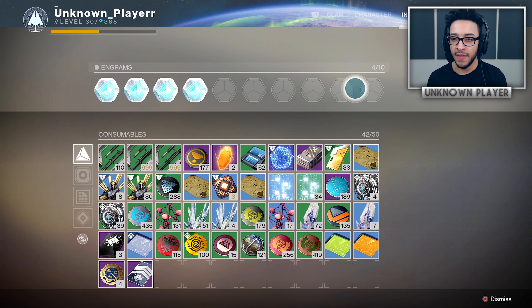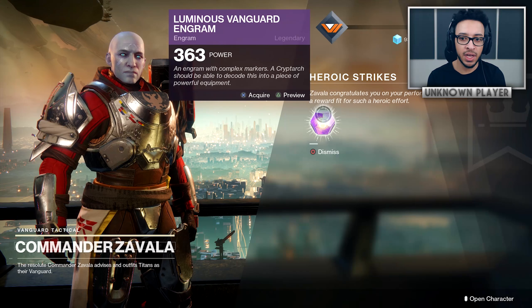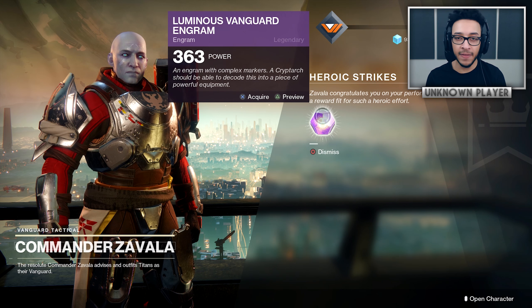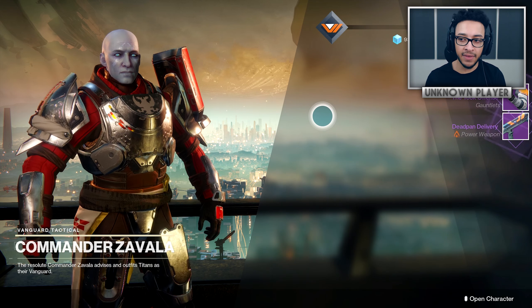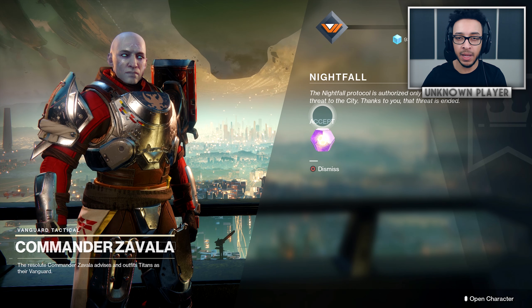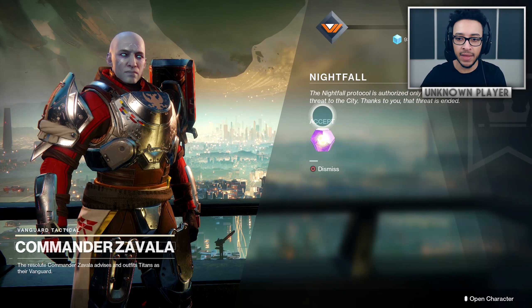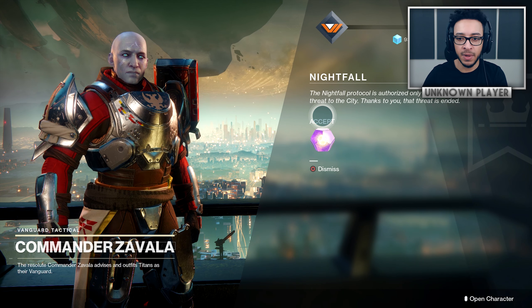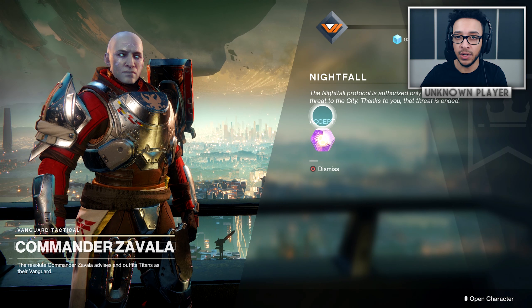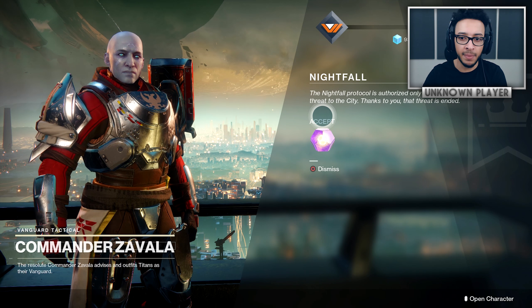That bright engram fills up your engrams to 10 out of 10. But at the same time, you've just turned in a powerful milestone engram — technically, the game counts it as giving you an engram and then auto-decrypting it. Since the bright engram fills your slots to 10 out of 10, when the game tries to give you the loot from the auto-decrypted engram, you get nothing. It doesn't go to your postmaster, it doesn't go anywhere — you literally lose the loot.